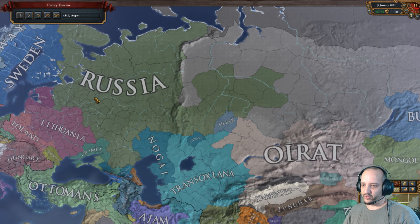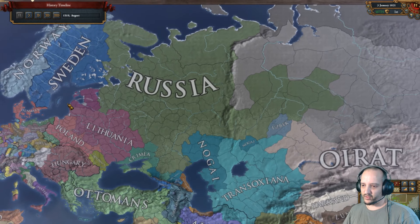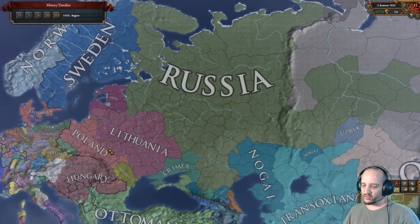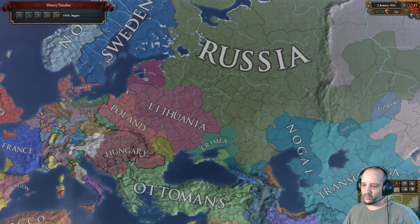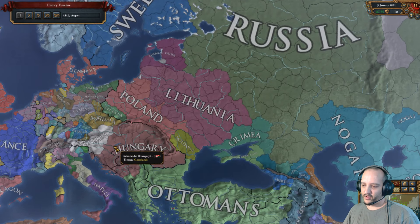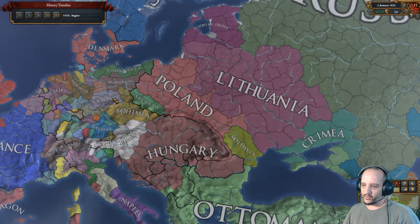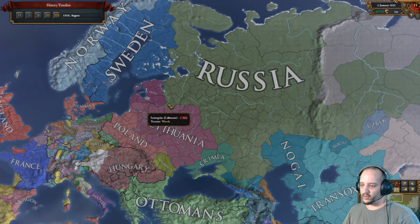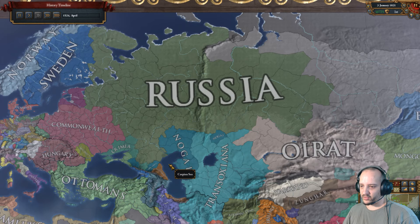I don't develop with Russia to rush institutions — I wait for them to spread to me. I usually ally Bohemia, but Bohemia was allied to Poland which made it difficult. I like Bohemia because they're central for early institutions — a bit late for the Renaissance, and you can't do anything about Colonialism. But they're in the HRE so they might get it too. If you take care of your economy, they might sell it to you. Anyway, we got ideas going and then the Ottomans didn't get Crimea yet — they actually fought for it.